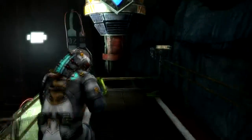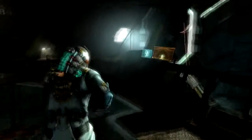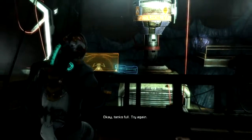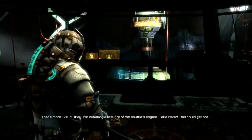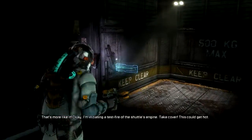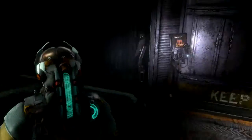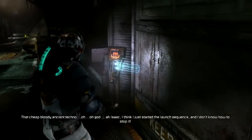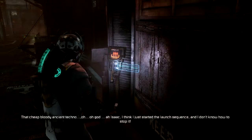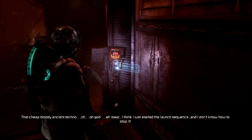Do I detach it from inside? I figured since I attached it manually I'd detach it manually, but maybe not. Try again — that's more like it. Okay, I'm initiating a test fire of the shuttle's engine — take cover, this could get hot. Right, awesome. Stupid bloody ancient tech. Oh God, I think I just started the launch sequence and I don't know how to stop it. Well done. Just get out of that chamber before it makes you a crisp.